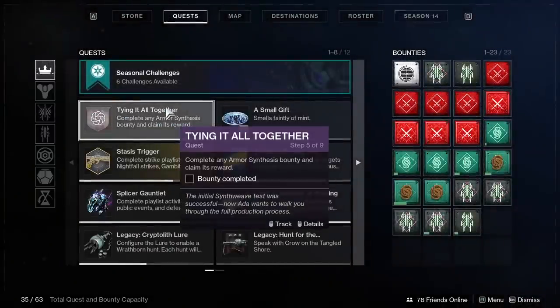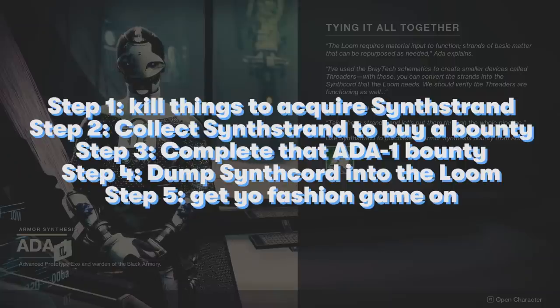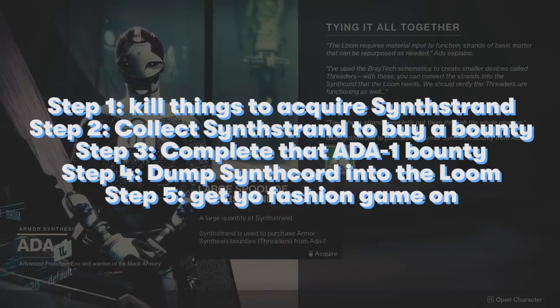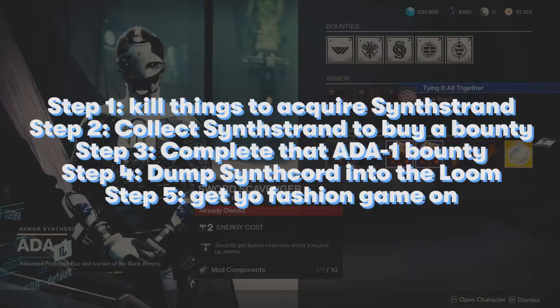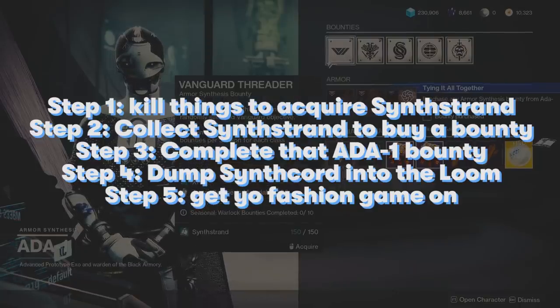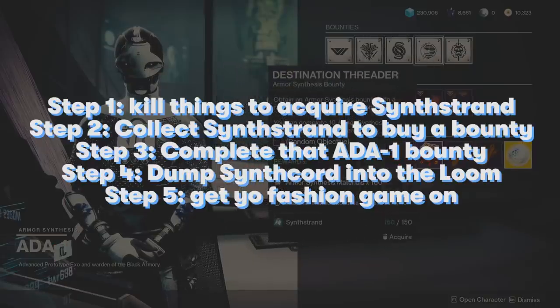Here's the TLDR on transmog. Step 1: kill things anywhere to acquire synthstrand. Step 2: collect enough synthstrand to buy a bounty from Ada-1. Step 3: complete that Ada-1 bounty and get rewarded with 100 rigid synthcord. Step 4: dump synthcord into the loom to get one synthweave. And step 5: get your fashion game on.